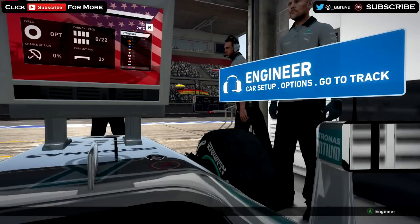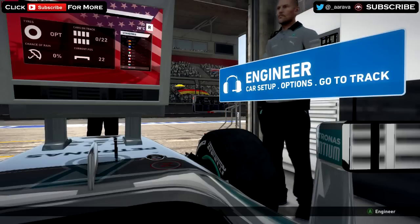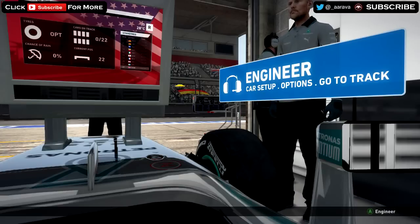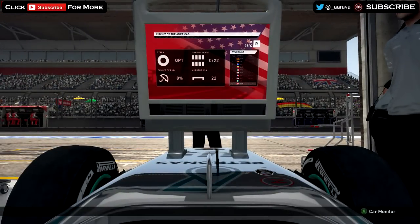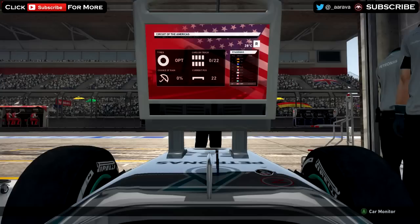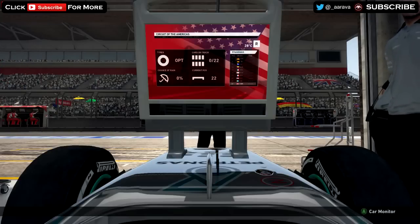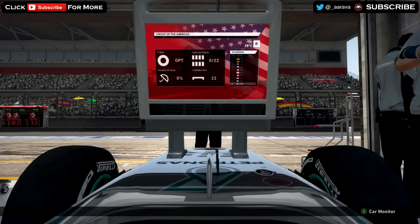What's going on guys, it's Arapa here bringing you back my Survive Series for F1 2014. Today we're at USA for Survive on F1 2014 with the Realistic Damage mod. If you're new and don't know what the Survive Series is, basically we're sticking on Realistic Damage, the hardcore setting — the hardest setting possible for the most impactful crashes — and we're starting from 22nd place, trying to survive a lap of whatever track we're at. Today we're at USA.